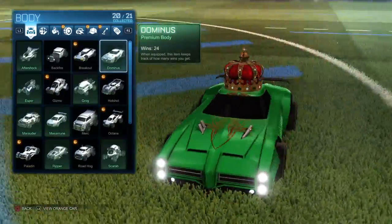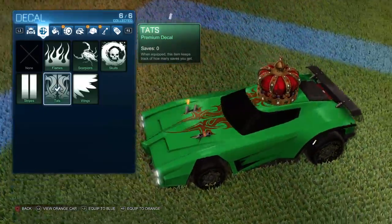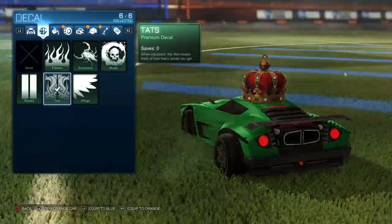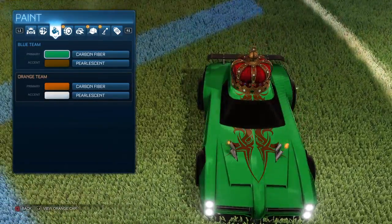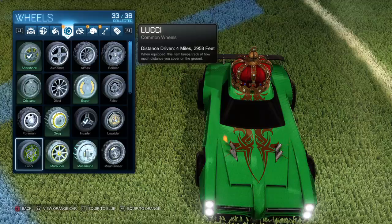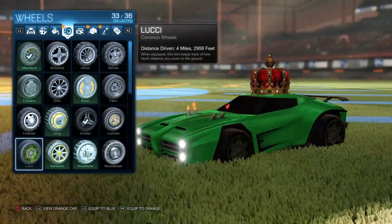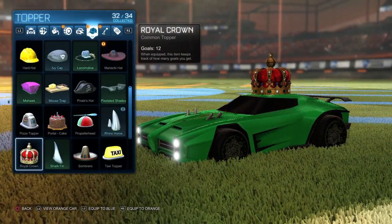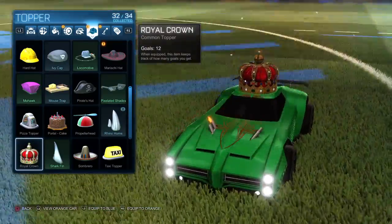I'm just going to show you from Customize My Car. This one's Money Man. I have the Donimus car, I have Tats which looks pretty royal. I got Carbon Fiber, I got the Money Wheels because I'm a Money Cash Boy, and I got the Money Nitrous. This one is not too hard to get — my friend got it right after I did. It's the Royal Crown, it looks pretty sick actually.